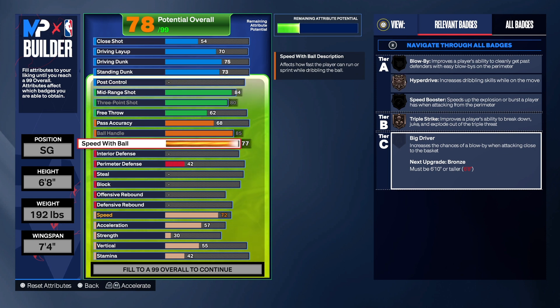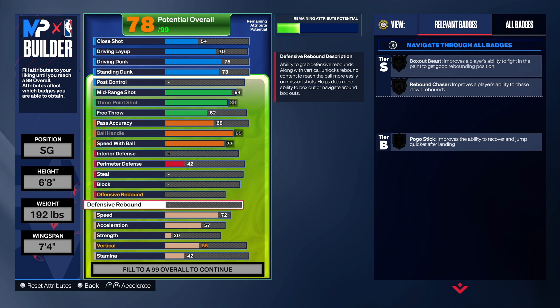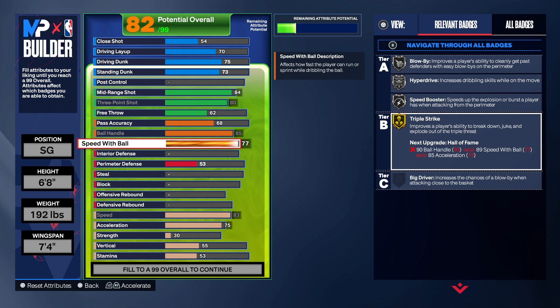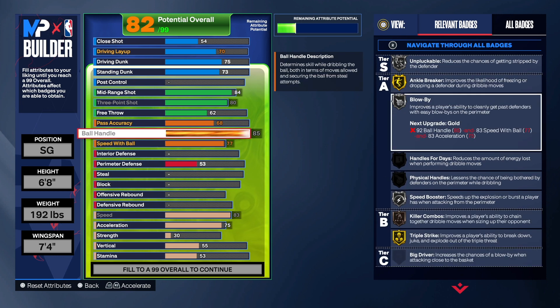For speed with ball we're going to get that up to a 77. I really like triple strike — in order to get that badge on gold you need a 77 speed with ball and the acceleration up. We do get gold triple strike on this build, which is really really good. We also have speed boost on silver, hyperdrive on silver, and blow by on silver. With the ball handle at 85 you get anchor breaker, handles for days, and physical handles. You will have options on this build — you don't have to wait on anybody to get your shot; you can create your own shot anytime.